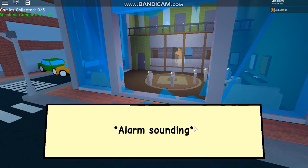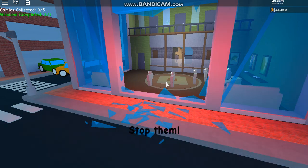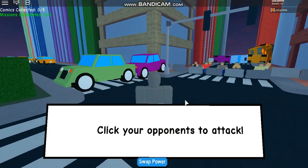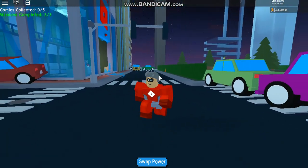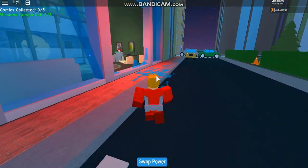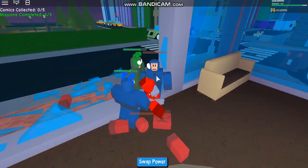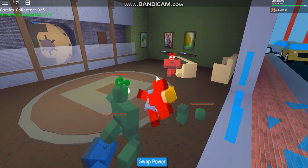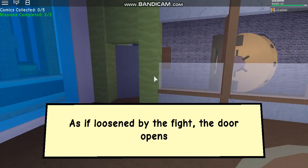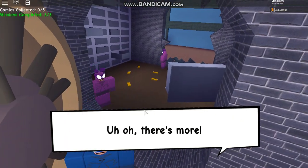Once you load in, pick a strength — I'll do Captain Roblox, but it doesn't matter what strength you choose. You basically have to kill these guys and make your way to the end. Close to the end you have to go to a construction area, and the comic book will be there at the bottom of the construction. The game will give you guides on what to do.